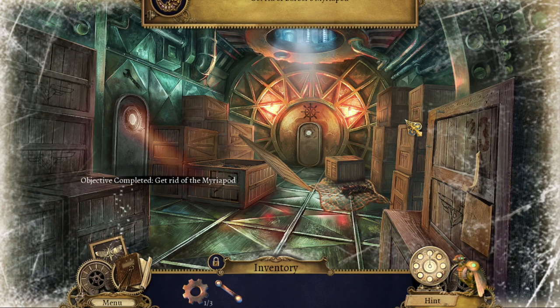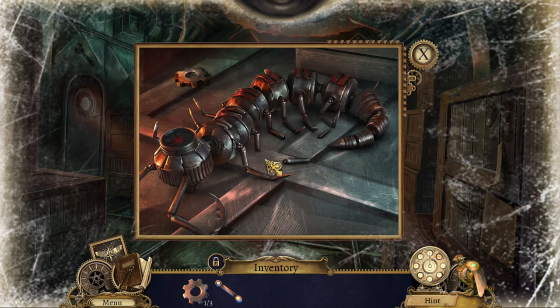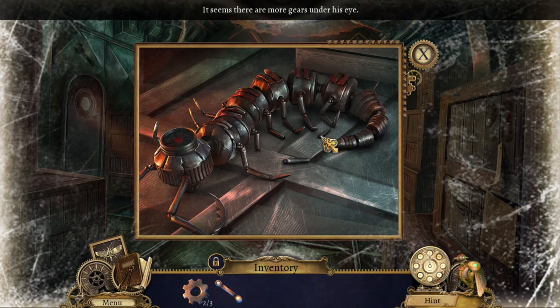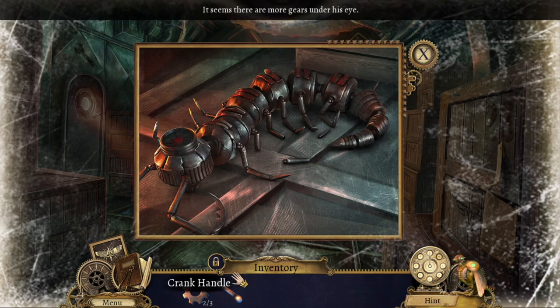Get rid of Barbara's mirror pod — we got an achievement! We found a cogwheel. Am I supposed to do anything else with it? It seems there are more gears under its eye. Somehow we need to get inside his eye.